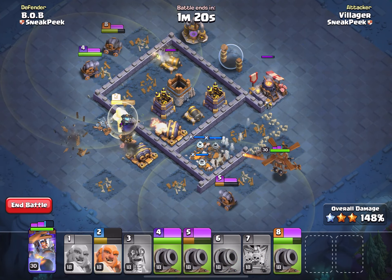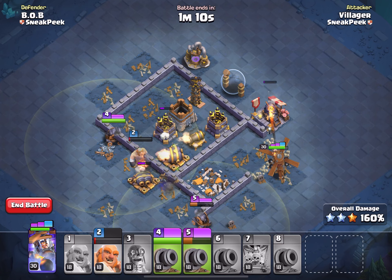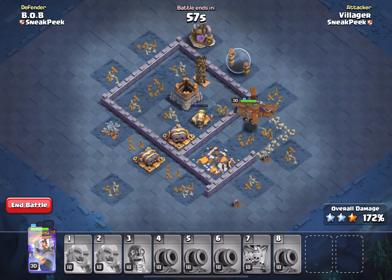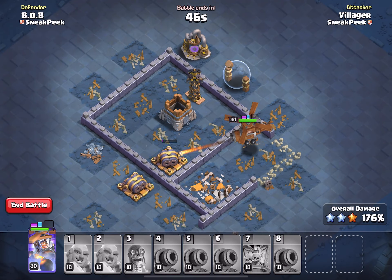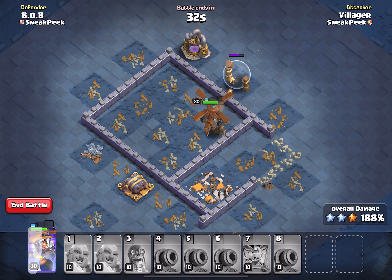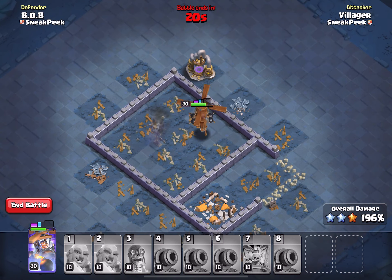Trophies are gained and lost by attacking and defending respectively. You gain trophies by attacking other Builder Bases; however, you will lose trophies based on how successfully another player attacks your Builder Base. The net trophy gain/loss is similar to the Legend League in your home village — trophy changes are determined based on the number of stars earned as well as the percentage of destruction achieved. The number of trophies gained or lost is based on your Builder Hall level: for attacking, the trophies gained depend on the attacker's BH level, while the defender will lose trophies based on the defender's Builder Hall level.